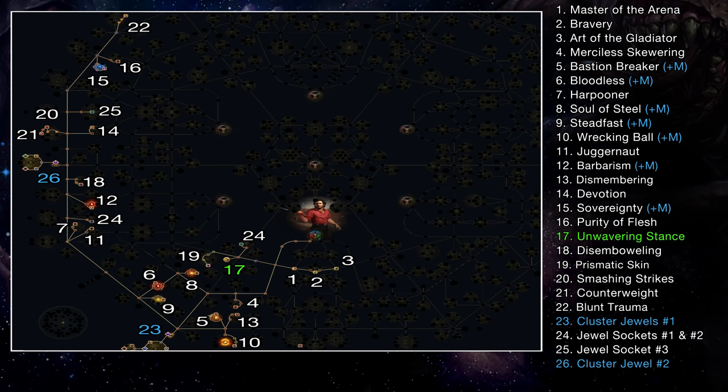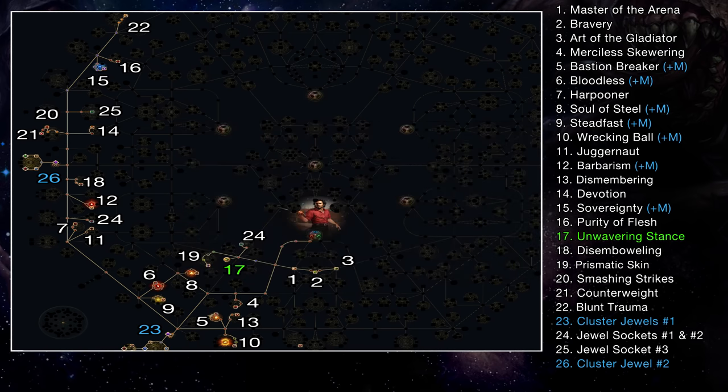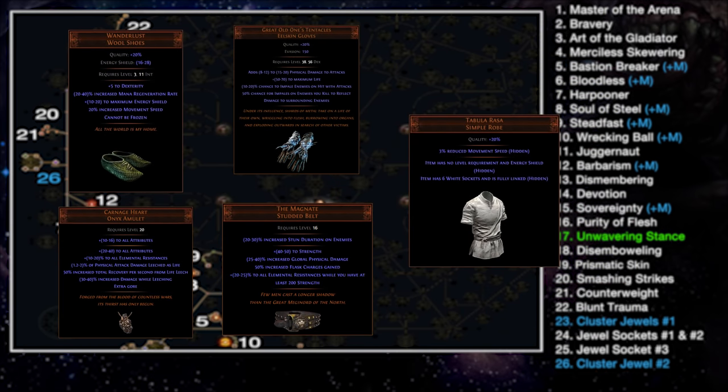Around Act 4 you can start using Cyclone, or continue with the slam setup — both work perfectly. You can find leveling setups in the POB under the skills tab. If you can buy leveling uniques, I recommend getting an early Joffrey's Baptism, later upgrading to a Vorhast Blacksteel Mace, then either a Thieves' Torment Ring or Double Praxis for mana, a Goldrim helmet, Wanderlust boots, a Carnage Heart amulet, a pair of The Great Old One's Tentacles, and maybe a Tabula Rasa — but only use 4 or 5 links early to keep mana costs manageable.